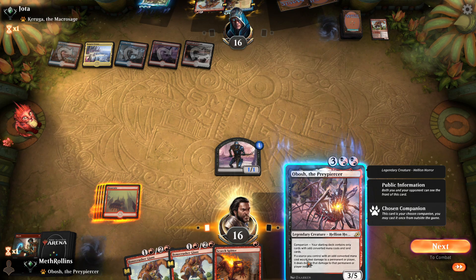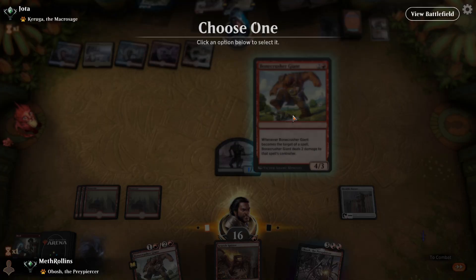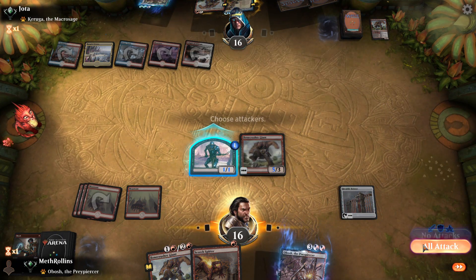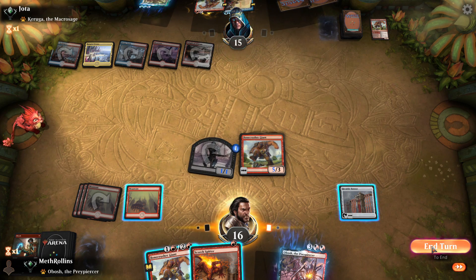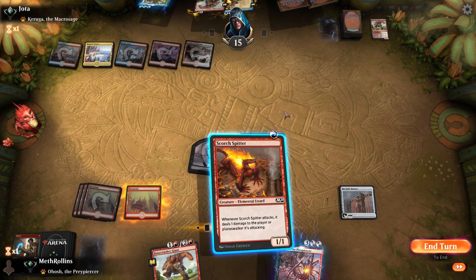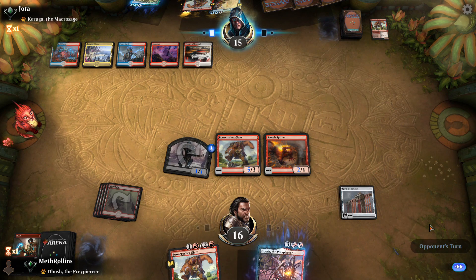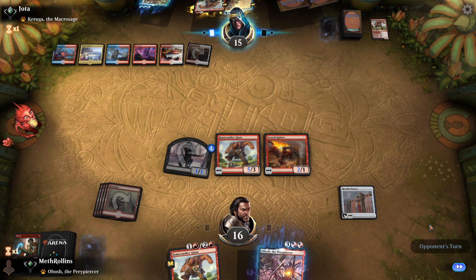Should I put this Obosh down here? I'm going to put Bone Crusher Giant down and swing in for a whopping one damage. Then Scorch Spitter. I'll be honest, things aren't looking the best for us right now, but I've gotten myself out of worse jams — at least we're playing an actual competitive game this time around.